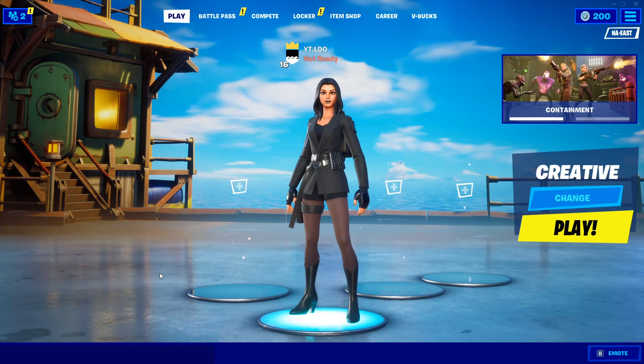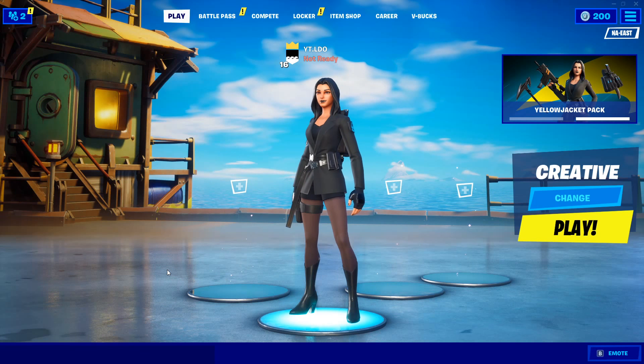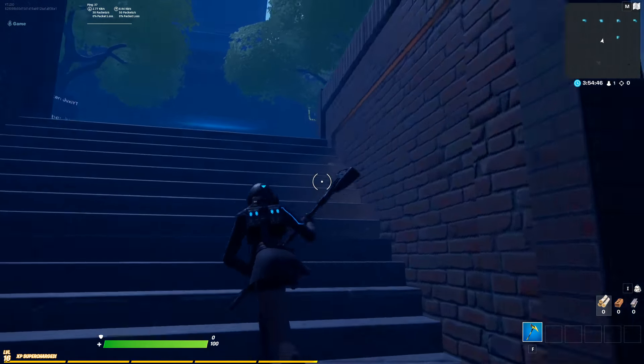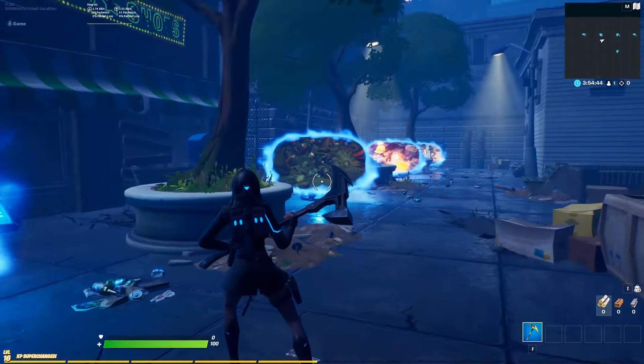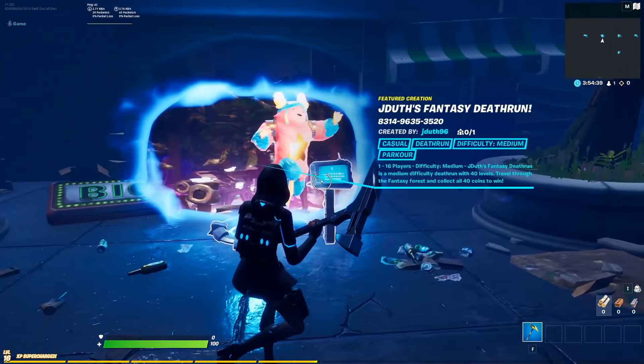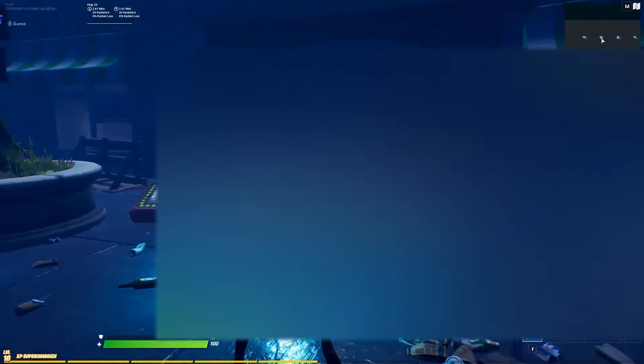I'm going to load into a private creative fail server — if you guys haven't seen that video yet on how to do that, make sure you go check it out. We're now in the game, so let's load up the first-person version. I'll also show you guys the non-first-person version since they're actually a little bit different. The code for this first-person map will be on screen right now.